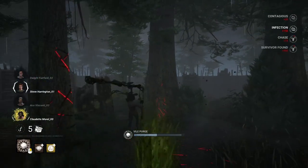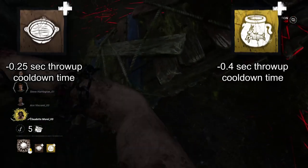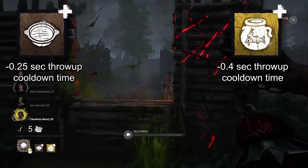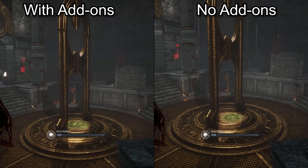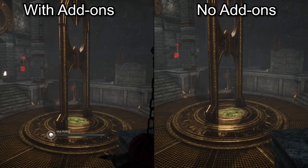Plague. If you want to puke on people as fast as possible, Healing Sound and Potent Tincture together reduce the cooldown time of your vomit by 0.65 seconds. This also means you'll be able to bring out your weapon faster, since the idle time after throwing up is shortened.